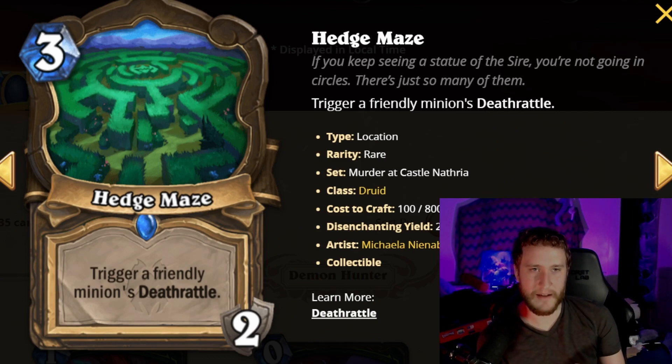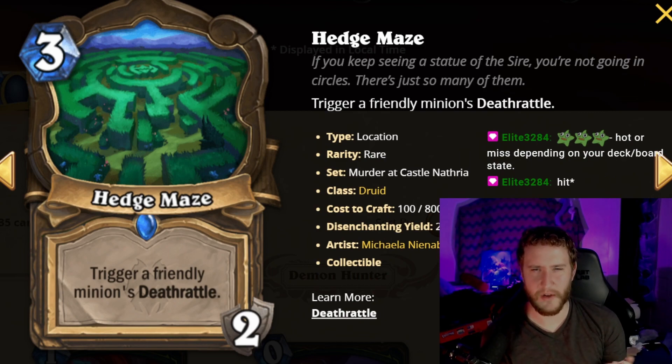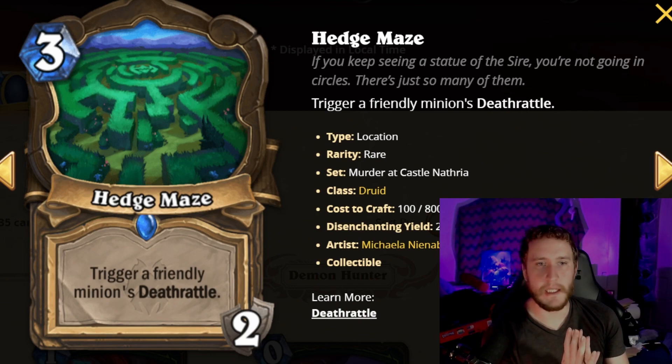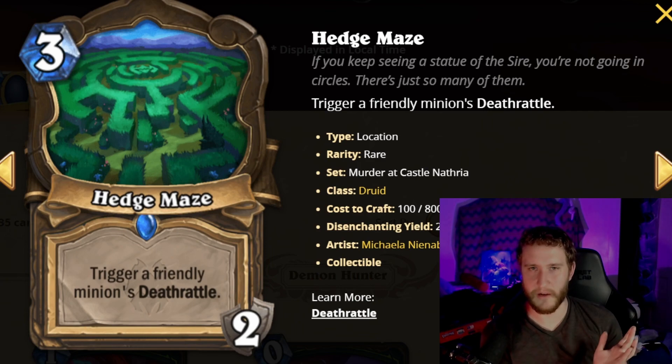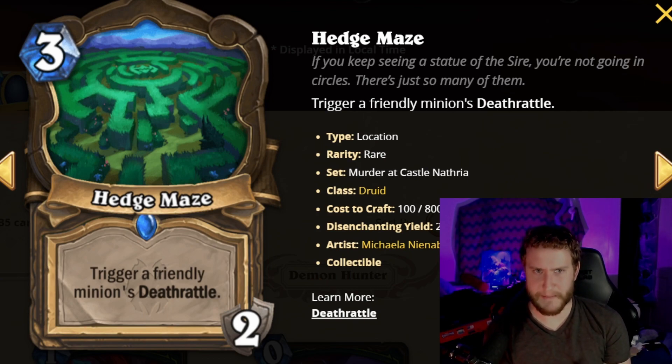The first card is Hedge Maze — this is the Druid location. It triggers a friendly minion's deathrattle. You play this for three mana whenever you want. If you play this on turn three, anytime you play a deathrattle you can immediately trigger it. There is one neutral card that can destroy a location, but otherwise they're uninteractable. There are some very big deathrattles you can hit with this — a couple in the Druid set and some big neutral ones too, like the new Sludge Belcher giving you a 2/4 taunt, or the new 10-drop giving you an 8/8 rush, which would be absolutely disgusting. There are some pretty big high rolls, but a lot of times you just don't tend to have that many deathrattles in your deck even when some are in the pool. So it's very hit or miss — it could be game winning or completely useless.